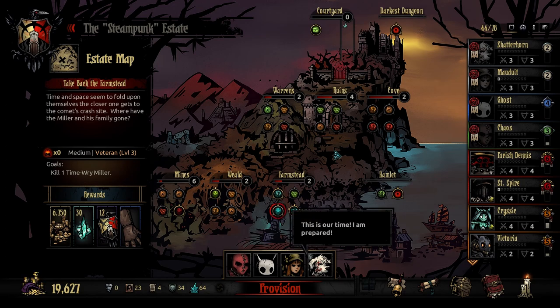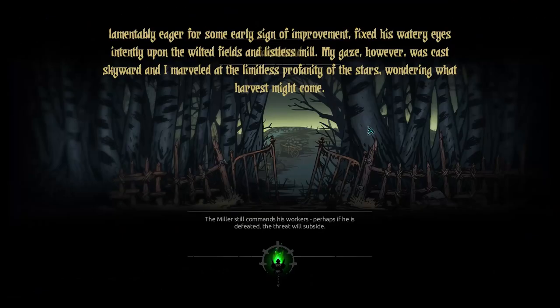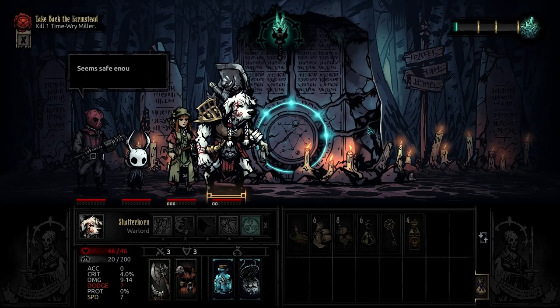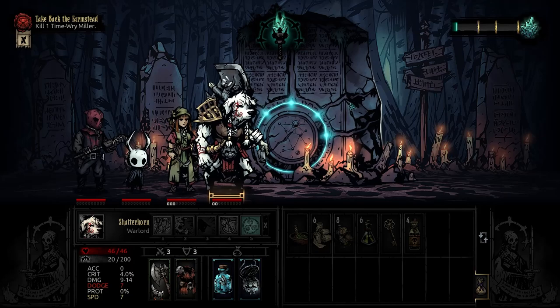Now with that being said, I do want to go to the Miller, because I think that'll probably be the best possible spot for us to go — it'll get us nicely into our quest, and it should also give us quite a few shards. So we're just gonna give it a go and see what happens. The Miller still commands his workers; perhaps if he is defeated, the threat will subside. Yeah, we'll see about that.